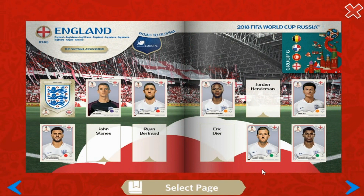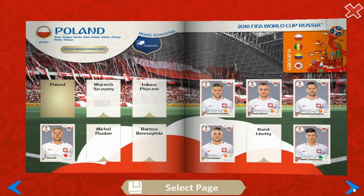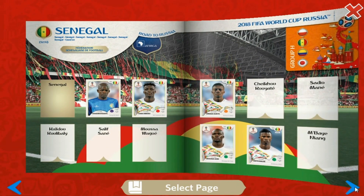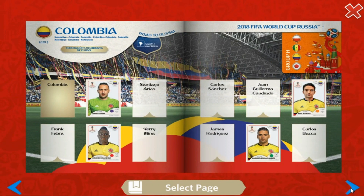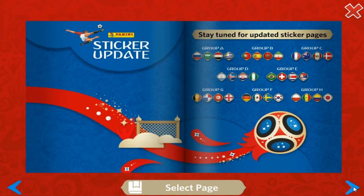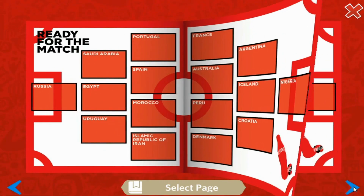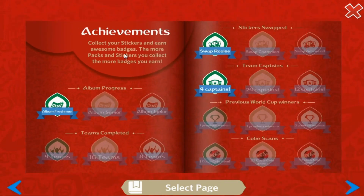We need Henderson, Stones, Bertrand, and Dyer to complete England. No more for Poland. Moussa Sao in for Senegal. Ospina inserted for Colombia. The Japan logo goes in and that completes today's album placement session. We haven't got any fan stickers yet as we haven't completed any teams.